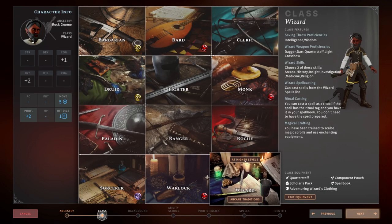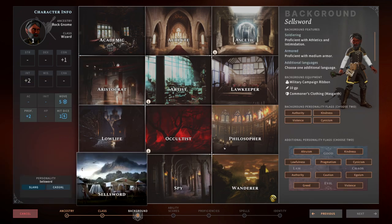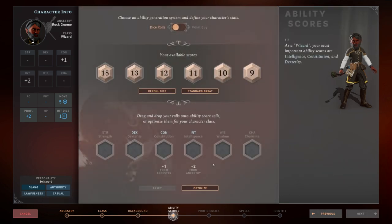We're going to lean into Wizard, and here's the key that makes this build so strong: the Sellsword background. In Solasta Crown of Magister, there's a background that gives you proficiency in Medium Armor. This is completely broken because pretty much any class that cannot wear Medium Armor can now wear Medium Armor. So with a Wizard that can wear Medium Armor and the Court Mage subclass, you'll see how this makes the build so strong. We're going to go Sellsword to give us the ability to use Medium Armor.